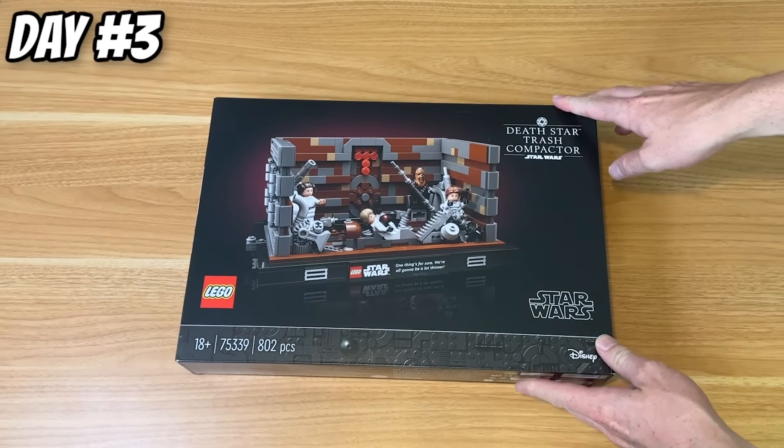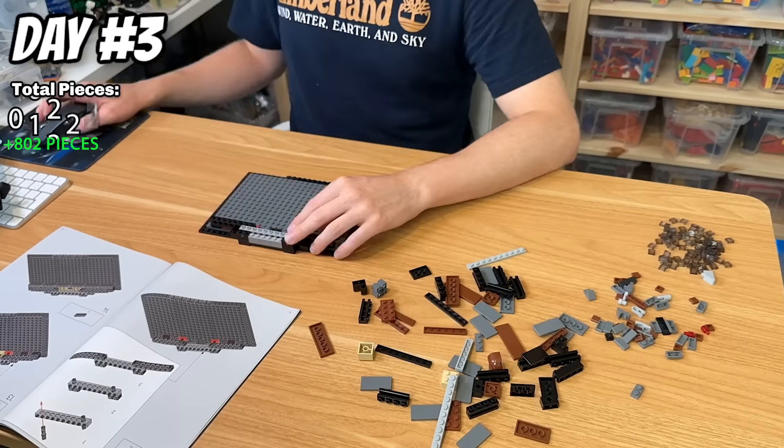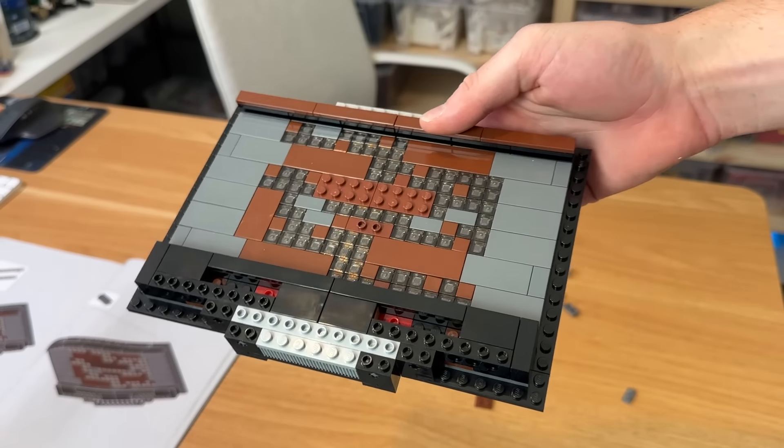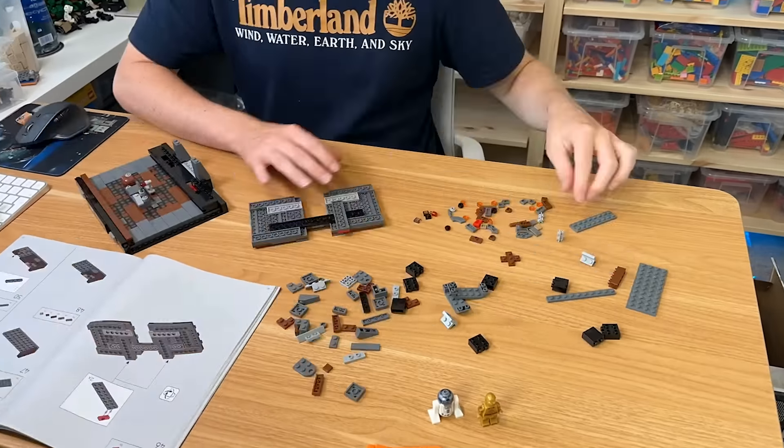Returning to my favorite theme for day three, I built an even bigger set — the Death Star Trash Compactor Diorama. This one had a ton of tile work. The first half of the build was pretty much entirely flat tiles. You then build the back wall, as well as the two sides that come together to flatten the main cast.